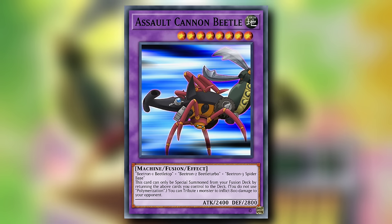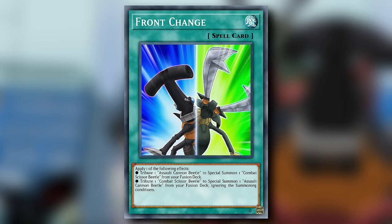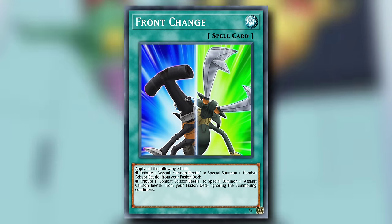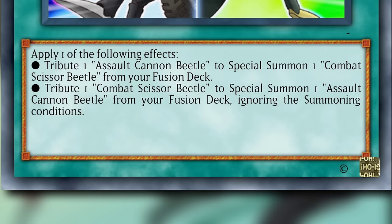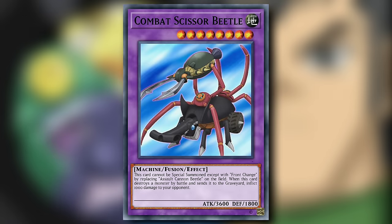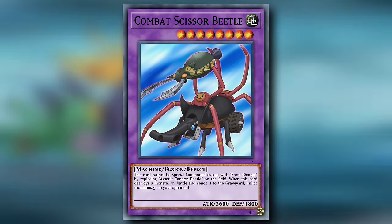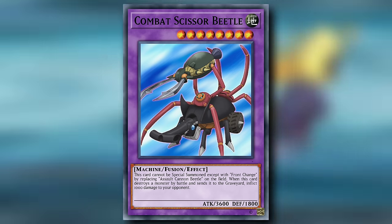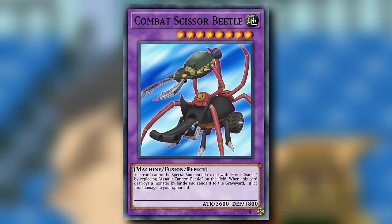This archetype also has their own counterpart to the final VWXYZ fusion, and it all starts with Front Change — a normal spell card which gives you the option to activate one of its two effects. You can tribute one Assault Cannon Beetle to special summon one Combat Scissor Beetle from your extra deck, or you can tribute one Combat Scissor Beetle to special summon one Assault Cannon Beetle from your extra deck, ignoring its summoning conditions. The man — or in this case the machine — of the hour is Combat Scissor Beetle: a level 8 Earth Machine fusion effect monster with 3600 attack and 1800 defense. This card cannot be special summoned except with the effect of Front Change. When it destroys a monster by battle and sends it to the graveyard, inflict 1000 damage to your opponent. Nevermind, it sucks.